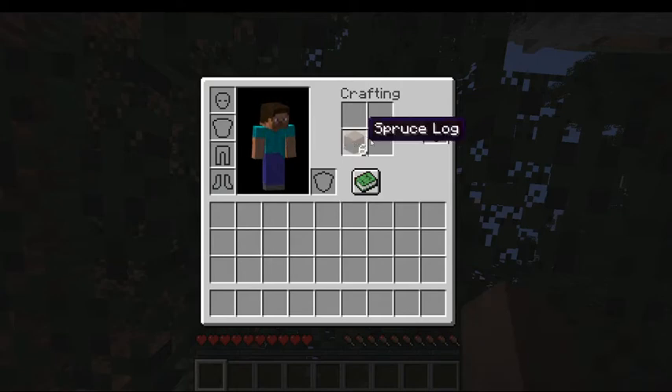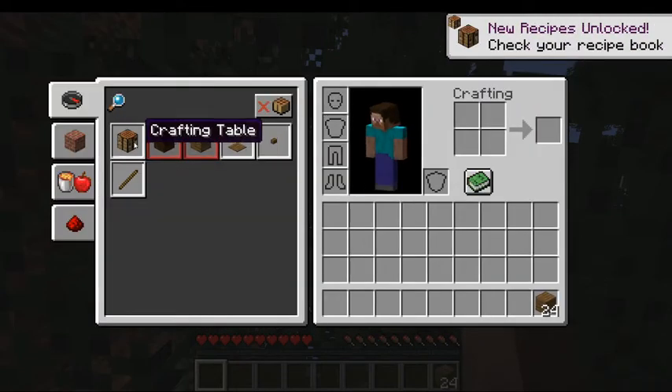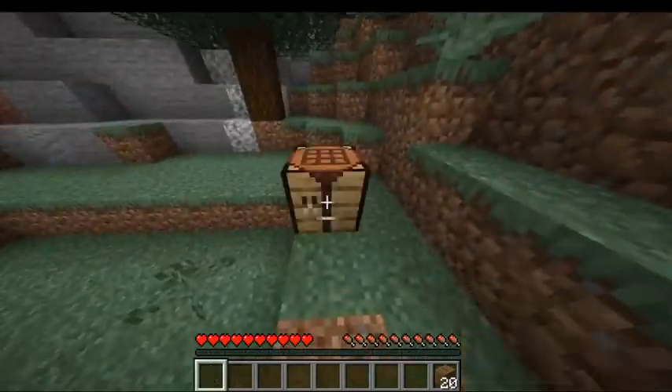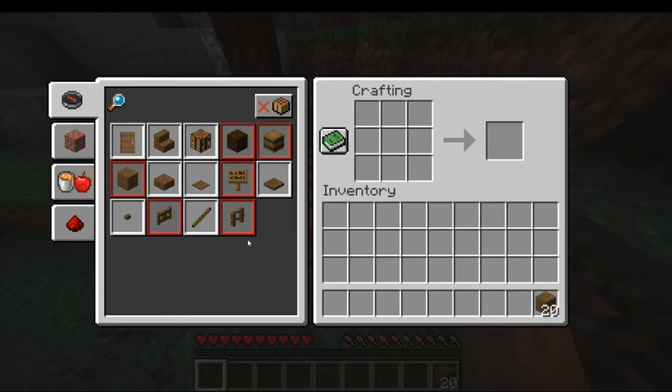I'm going to go ahead and make a crafting table. I want to make a crafting table as soon as possible. I'll put this baby down. Luckily, we're spawning right next to stone, which is great.